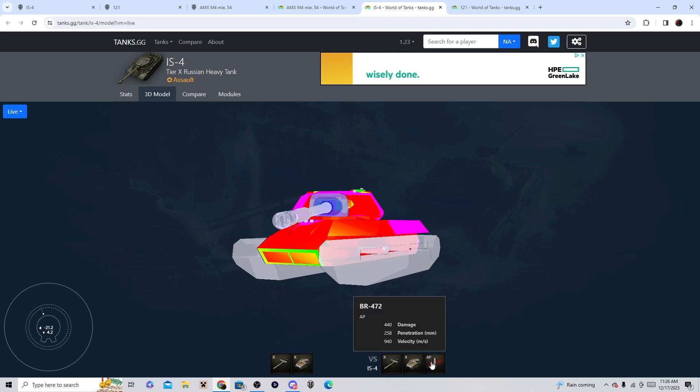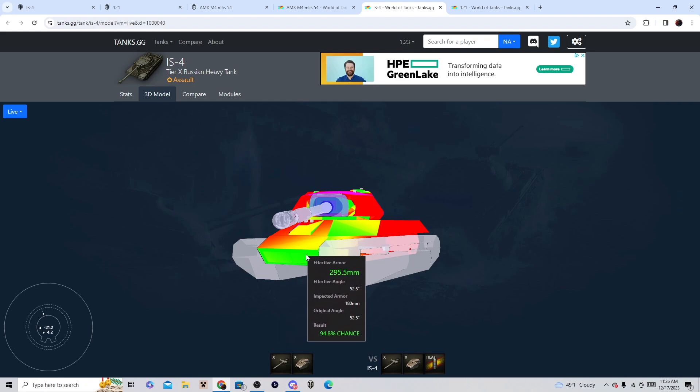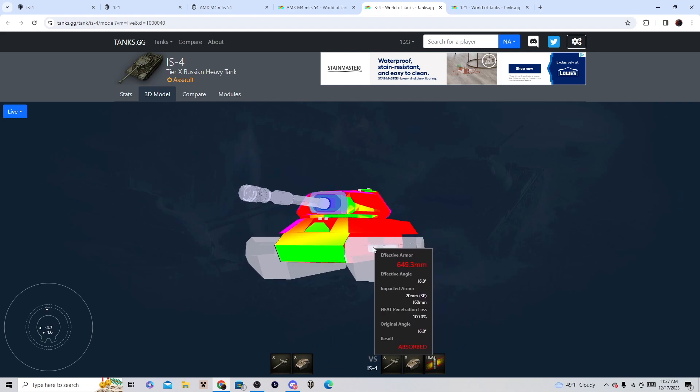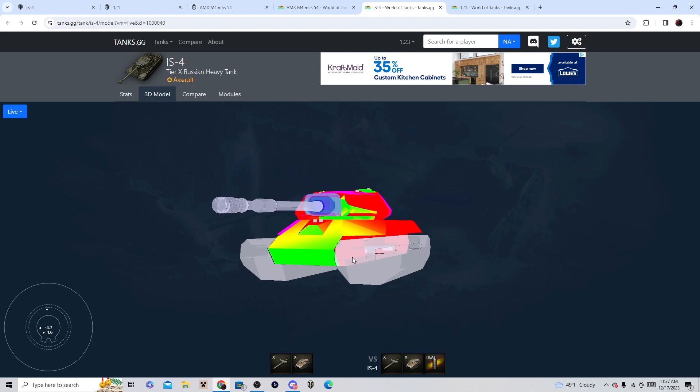And if you load HEAT — most tier 10s have HEAT rounds as a premium — you can't shoot here because your HEAT rounds will just get absorbed by the tracks. You can shoot here but you gotta have really good HEAT penetration to go through this. That's 340 millimeters. The only place you can really pen is right here. Even Era 3 tanks are going to struggle penning this tank — that's a thousand millimeters of effective armor. Even Era 3 tanks struggle to pen this tank. That's how good the armor is of the IS-4.